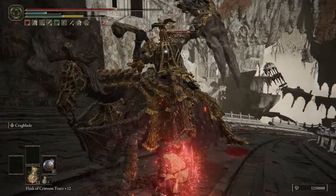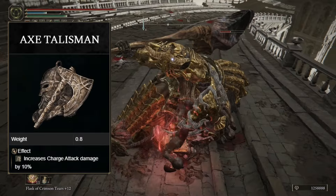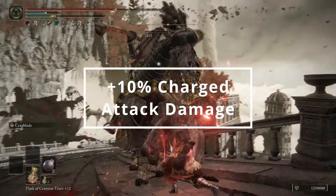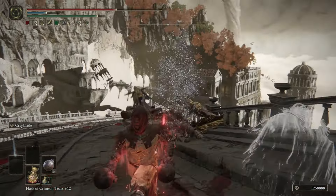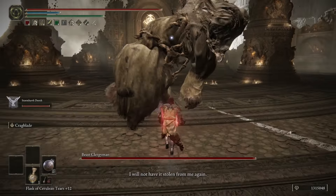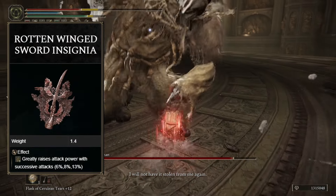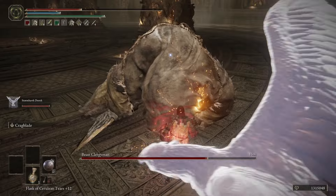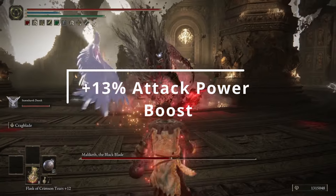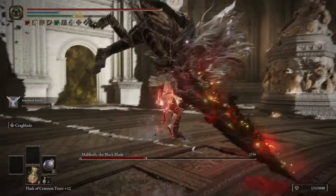In talisman slot two, we're using the Axe Talisman, which enhances charged attacks by 10%. This stacks with the Flask of Wondrous Physic, giving roughly a 26% attack power boost to charged attacks — making the iron balls hit incredibly hard. Slot three goes to the Rotten Winged Sword Insignia, for when you want to mix things up and not use heavy attacks the entire time. You can get a 13% attack power boost after hitting with the iron balls three to four times, which is very quick given how fast this weapon attacks.